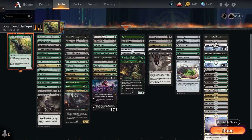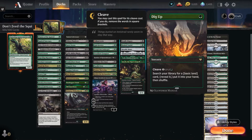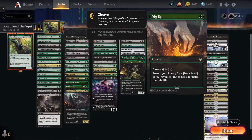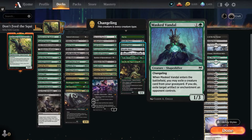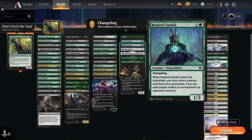The fourth column is generic good stuff — things that synergize and work well within the deck. I've got Dig Up as a tutor effect. Oftentimes I'll just go get a land with it, but sometimes you can tutor for something really important to ramp up what's going on. Deadly Dispute — one and a black: sacrifice a creature or artifact, draw two cards, create a treasure. Masked Vandal — for one and a green, it's a Changeling 1/3 that when it enters, you can exile a creature from your yard and get rid of an enchantment or artifact an opponent controls. It counts as a Squirrel since it has Changeling, so it benefits from some of those synergies.